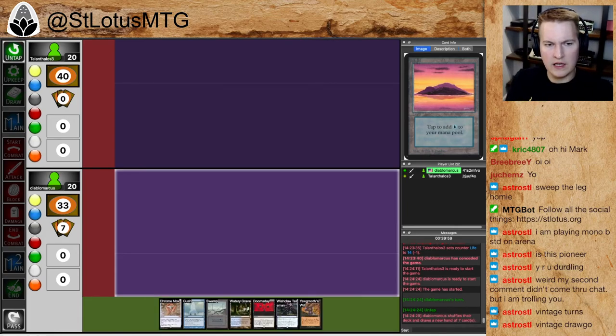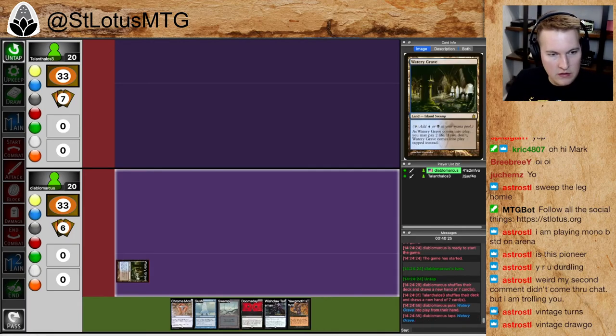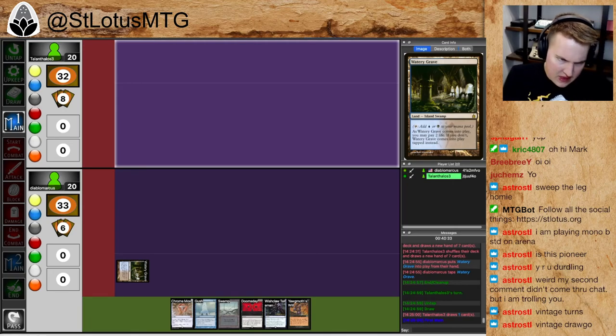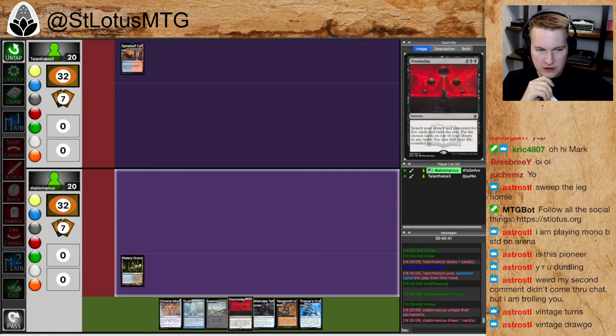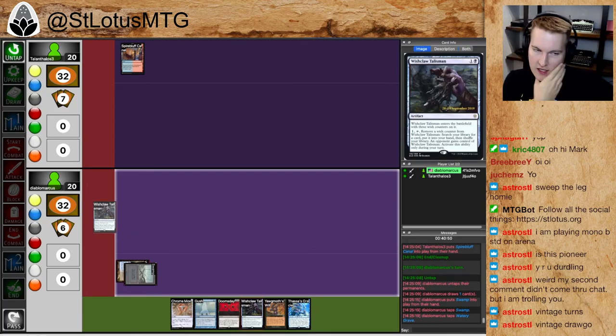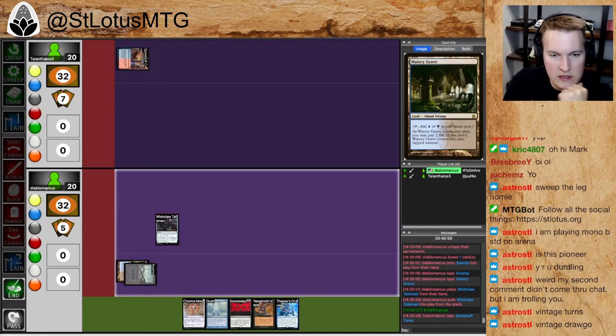Looking at this again, Dauthi Voidwalker is probably a card I shouldn't keep in the main deck. Collective Brutality makes sense to bring in given all the counter magic and all these tiny creatures — I don't know why it wasn't in from the first place. Dress Down is a card I could see taking out here. Cabal Ritual — that's the choice, which feels very wrong to me. Cabal Ritual was a card I put in the list because I found myself casting Ad Nauseam, drawing 20 cards, and then not being able to get three mana to cast Yawgmoth's Will. It literally is only there to win with an Ad Nauseam, and it forces a two-for-one against counter spell decks, so I can see why it's not particularly good there.